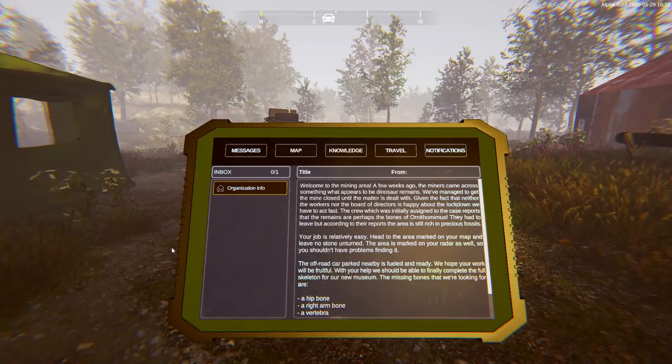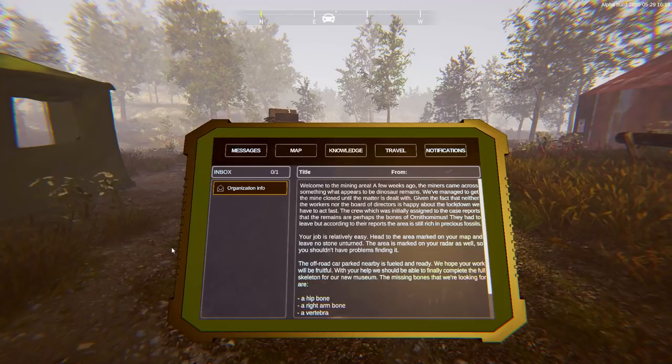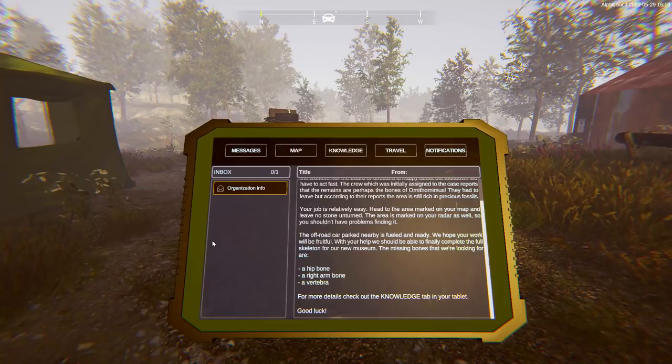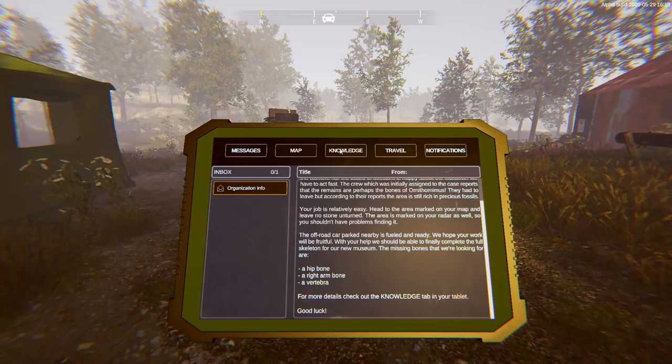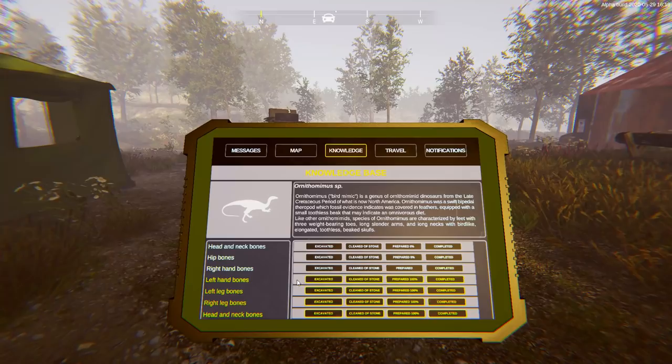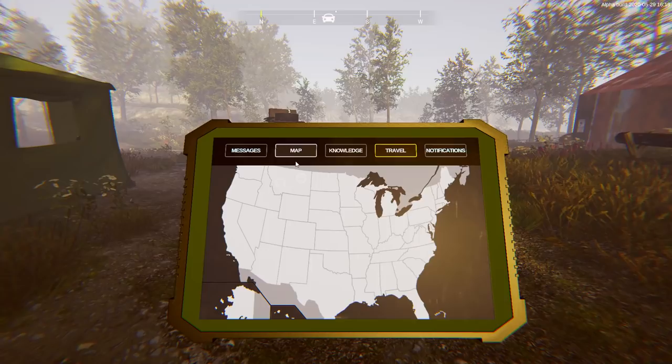Welcome to the mining area. A few weeks ago, miners came across what appears to be dinosaur remains. We've managed to get the mine closed until the matter is dealt with. Given that neither the workers nor the board of directors is happy about the lockdown, we have to act fast. Dinosaurs are much more important than your money, buddy boy. The remains are perhaps the bones of Ornithomimus. Your job is to head to the area marked on your map and leave no stone unturned. The off-road car is fuelled and ready. The missing bones we're looking for are hip, right arm, and vertebra.